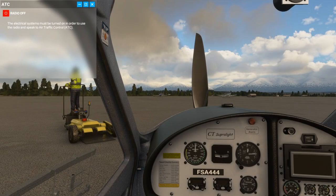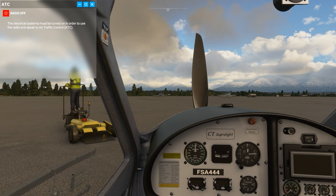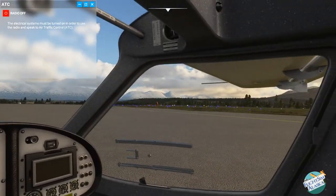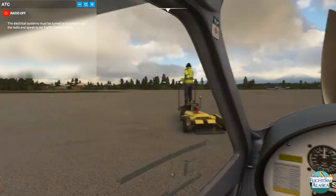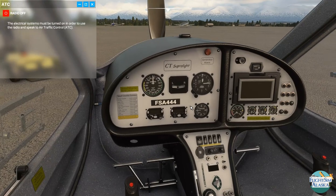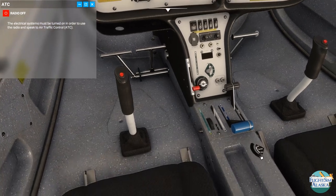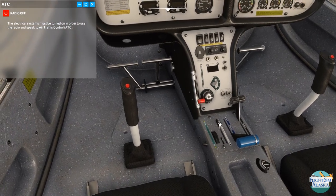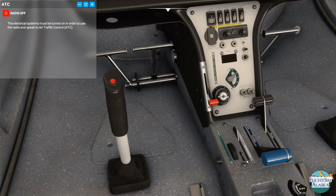Here we are in the CT Superlite at Palmer Airport — or I guess Palmer Buddy Woods, Bud Woods. Nobody ever calls it that; I only knew it was called that when I started looking on Sky Vector. So here we are facing north. That's the Talkeetna Mountains and we're going to head kind of south-ish that way. Let's go ahead and try to get this thing started. I think I've just about got this one memorized for starting.